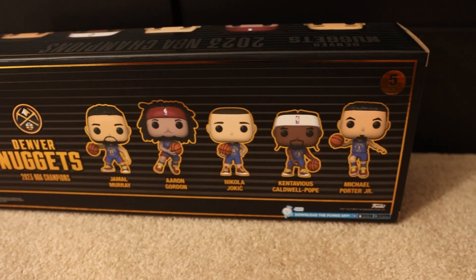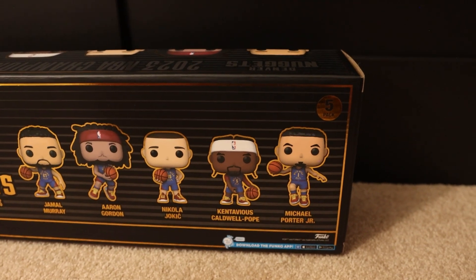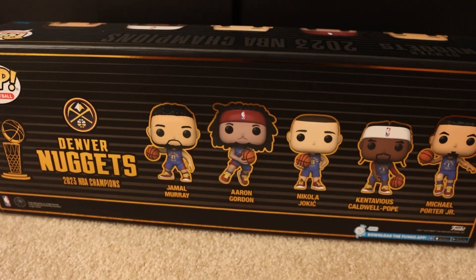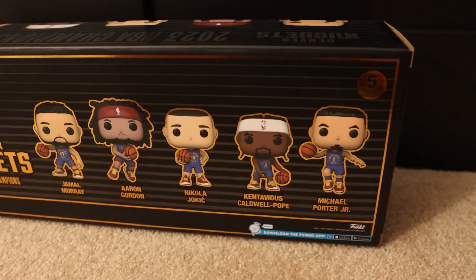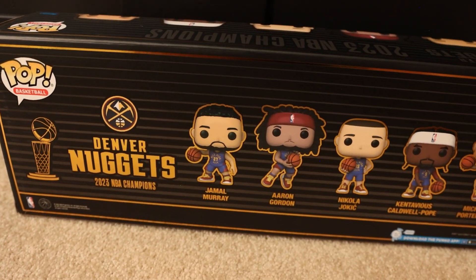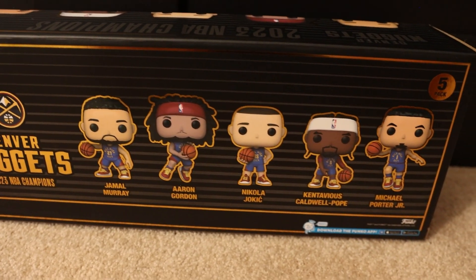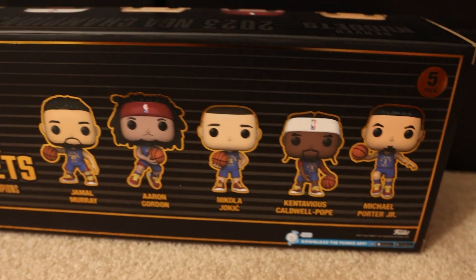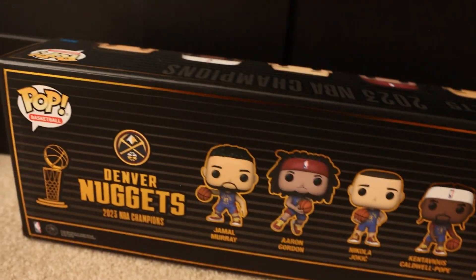This box is absolutely incredible — it is very very stiff too, feels like it's made very well, a little bit better than the normal five-packs. Let's take a look at the back. Denver Nuggets again — champions — have to remind us. I need to be reminded because after this year they had it in the bag — they could have gone back-to-back champs. This is their dynasty, it's time. We'll see what happens with these new contracts. Either way I do love all these players and their pops look incredible. I'm not going to take it out of the box, but you can see the pose of each of them.